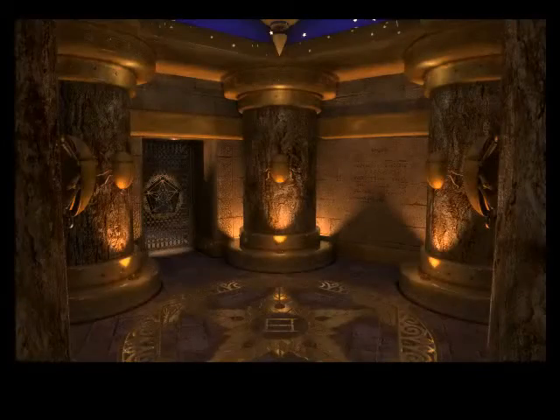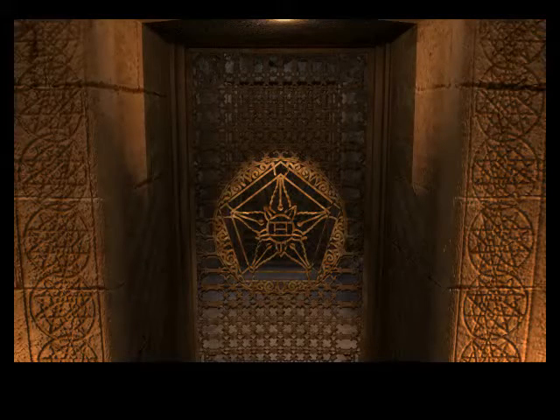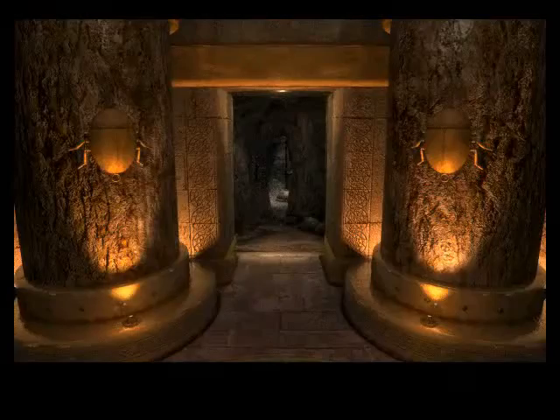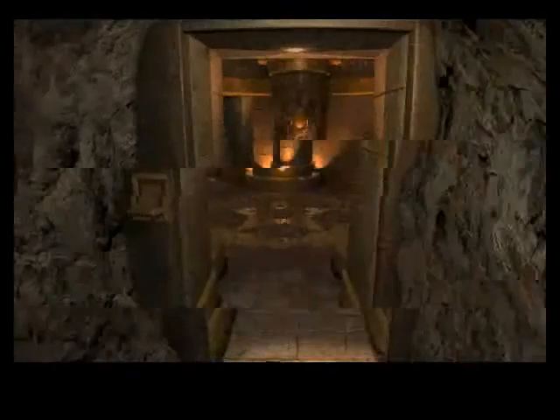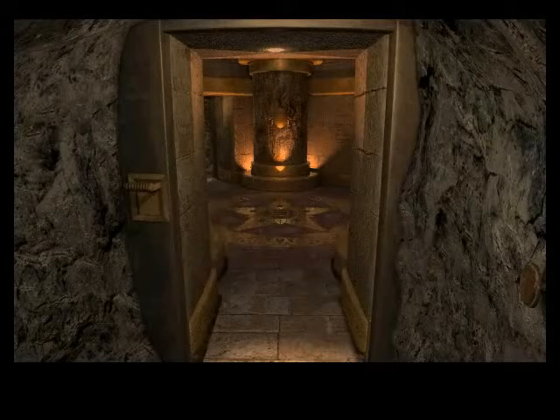Now we can get back in. And the second door leads to this gate again. Seems like we can't do anything with that. But we haven't tried this switch here yet. So let's throw the switch - and it opens the gate.